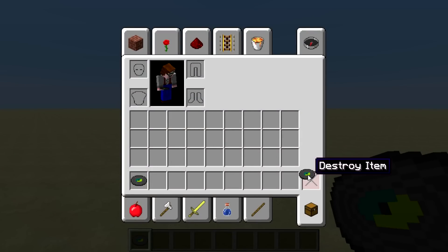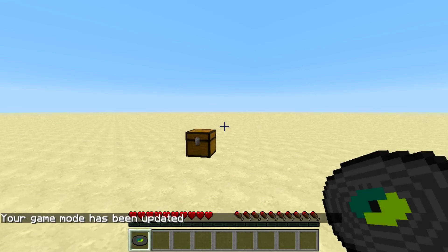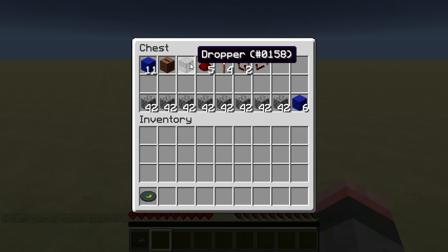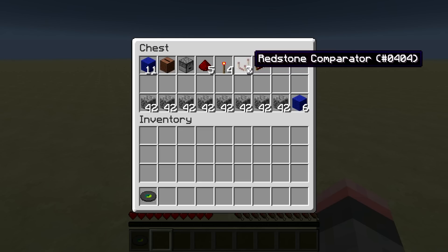I am going to show you guys how to build it very quickly, and I will even build it in survival with you to show how easy it is. For this build you are going to need 11 to 17 building blocks, a jukebox, a container — I am going to use a 3x3 container such as a dropper or a dispenser — 5 redstone, 4 redstone torches, 2 redstone comparators, and 1 redstone repeater.